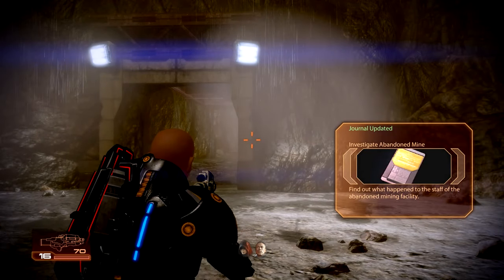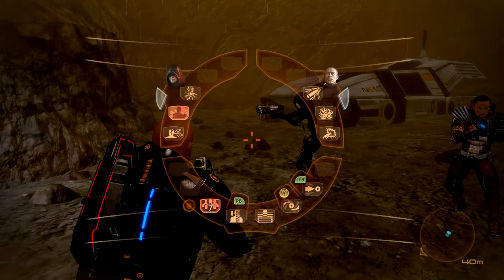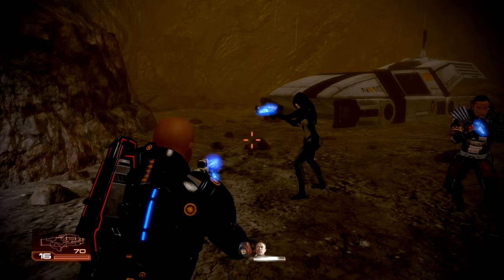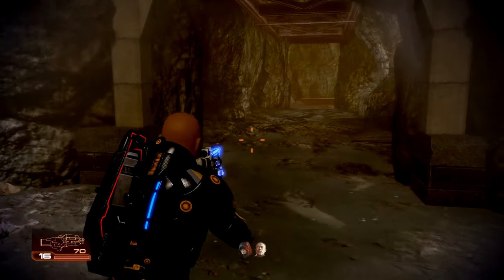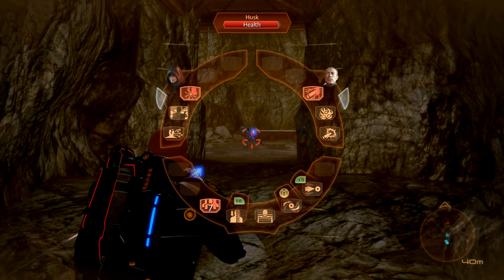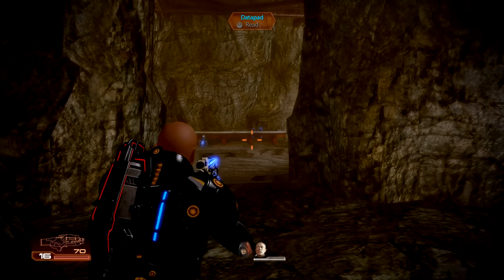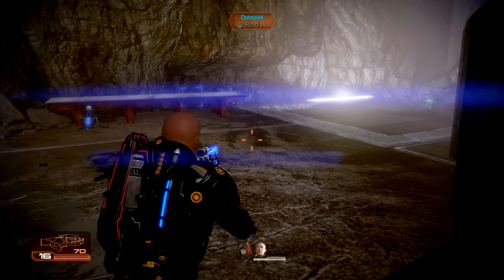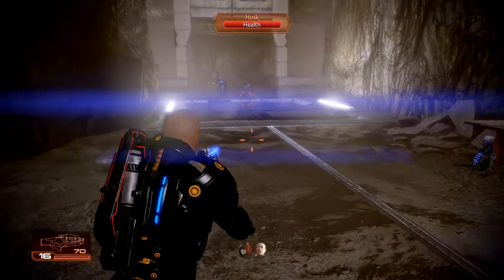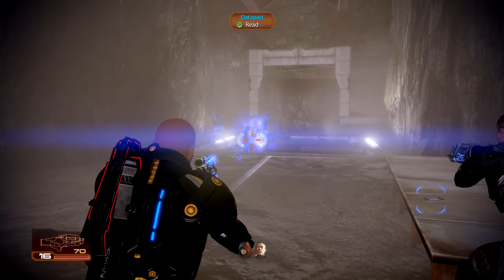Hell no — that was a husk! Zaid, activate squad disruptor ammo. Incoming, husks! Concussive Shot. Singularity out — that takes care of them. Let's read the data pad: 'If you're reading this, get the hell out of this place. Now.' We've been warned. We've got 440 iridium. Reclaiming Singularity.